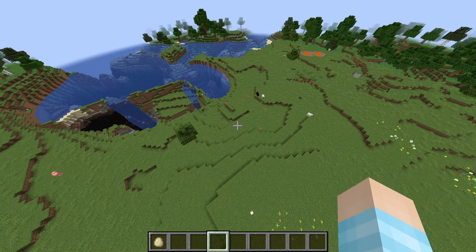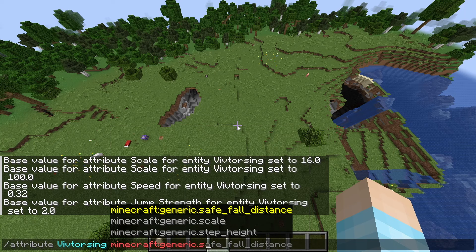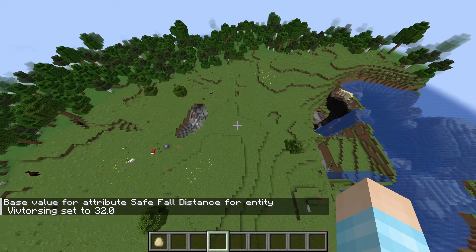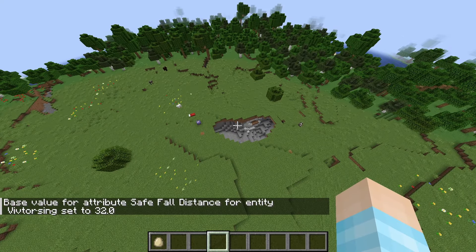The chicken pushed the giant! Oh my goodness. Okay — save fall distance. We should set that to 32, because we're jumping about 16 blocks-ish — slightly less than 16, I think it's like 12 to 14-ish.